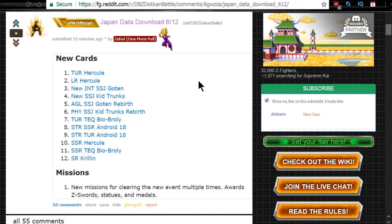I'm not going to be doing an in-depth card review. I'm just going to be telling you what the cards are and a little bit of information about how you're going to Dokkan Awaken them. Most of these cards are going to be Dokkan Awakened from the new event that's coming out. It looks like it's going to be a Bio Broly event, so it's going to be pretty cool. Thank you to Zahal for datamining this information — I'll leave a link to this Reddit post in the description below.